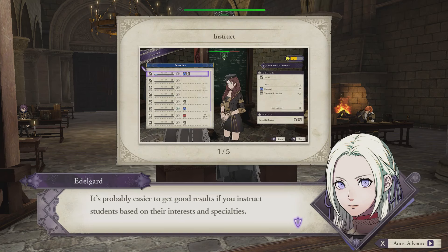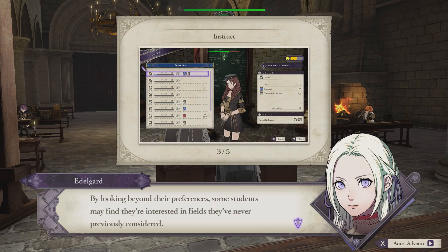It's probably easier to get good results if you instruct students based on their interests and specialties. That's kind of what I assumed, which is why I started with the Black Eagles — most of these students are supposed to have good affinity for magic, and that's what I wanted. Of course, it doesn't mean it's pointless to teach someone things unrelated to their personal goals. By looking beyond their preferences, some students may find they're interested in fields they've never previously considered. Now that's interesting.